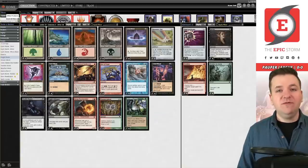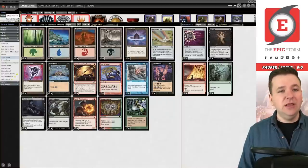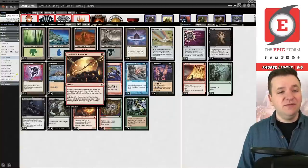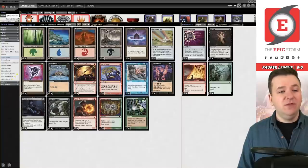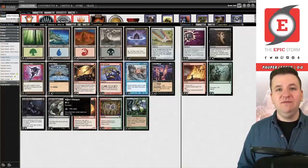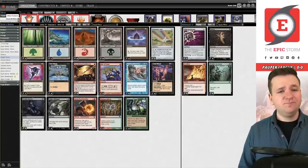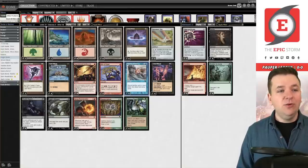We have some draw spells: Chromatic Star — a little underwhelming, but we are a four-color deck — Experimental Synthesizer, Deadly Dispute, Manamorphose, and Knight's Whisper, all pretty good cards. One thing I found about this deck is that you're not allowed to play things like Reckless Impulse or similar exile effects, because you don't want your cards in exile.